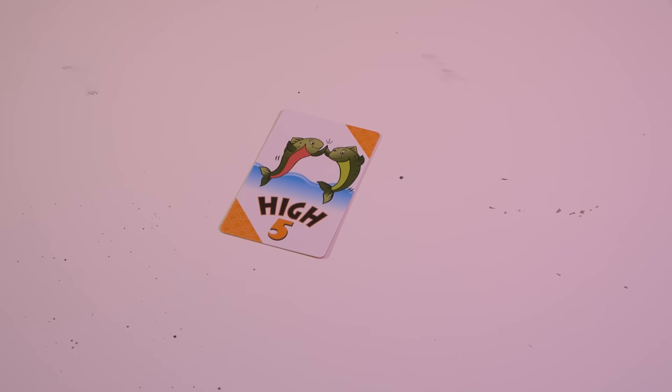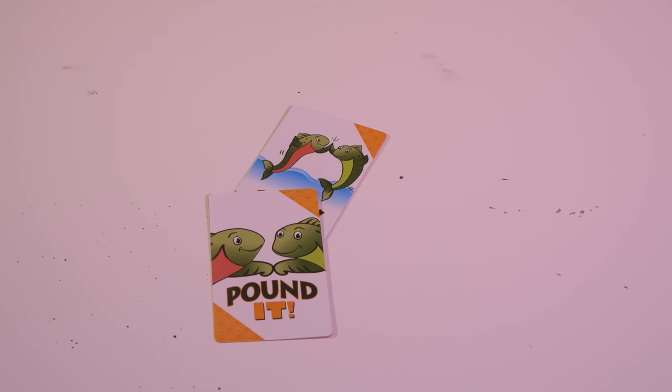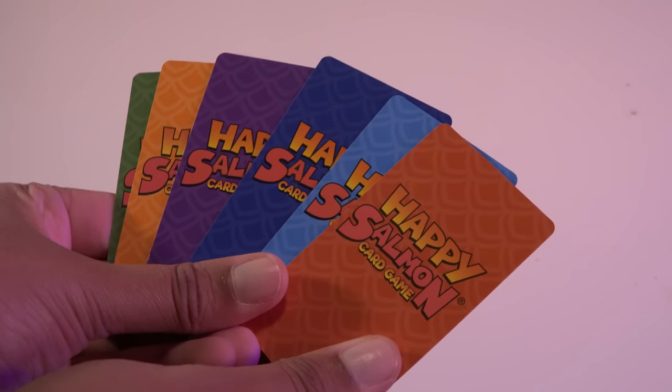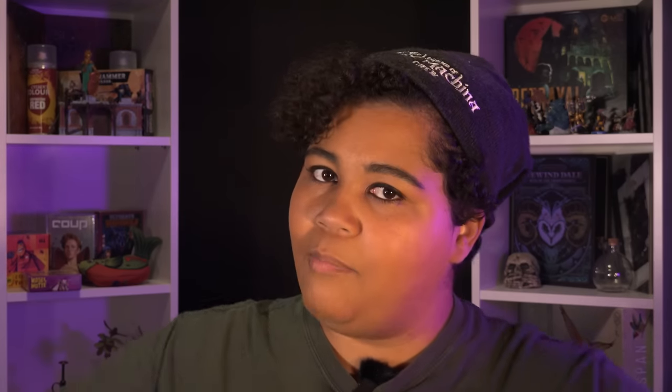The Happy Salmon is a mutual exchange of frenzied forearm slapping. The purpose of this yelling is to find another player with a matching card so you can perform the action, discard it, and eventually get through the entire deck. It may be a laughably simple game, but Happy Salmon is incredibly effective at getting people on their feet and mingling with each other, which is ultimately the goal of any good party.